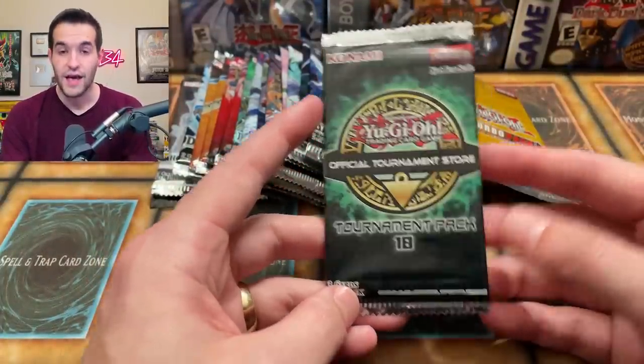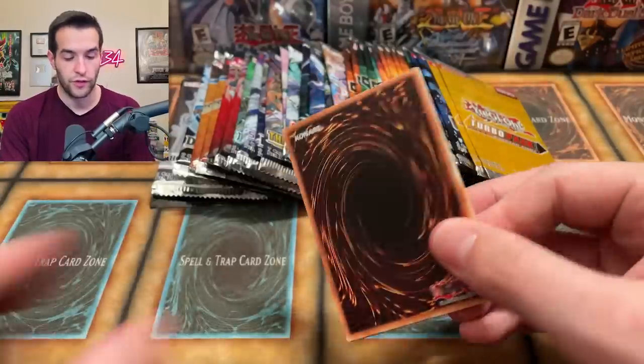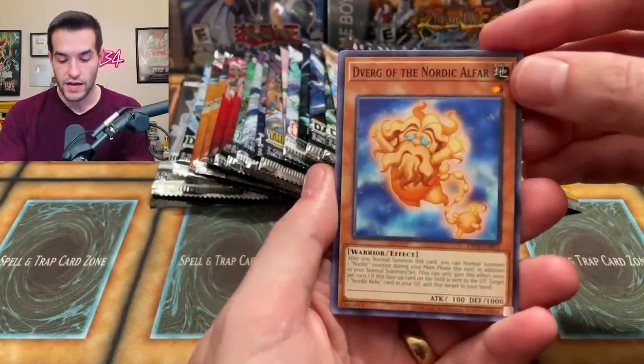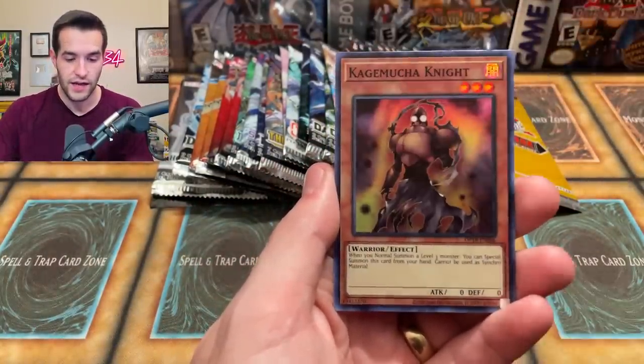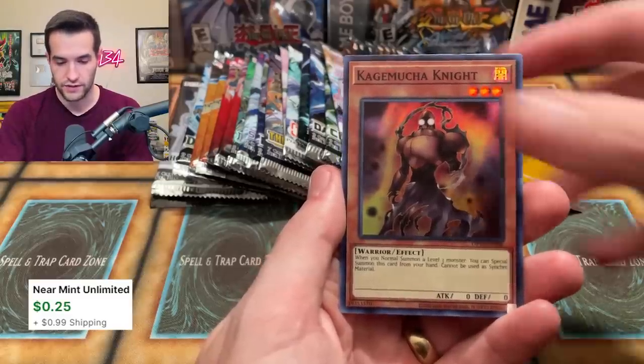There's about one ultimate rare every 16 OTS packs, so not super likely, but there's only three cards per pack — let's see what we can do. We got the Diverge of the Nordic Alphar — very cool — the Phantom Knights of Silent Boots, and the Kagamusha Knight. Alright, slow start there, nothing too crazy.